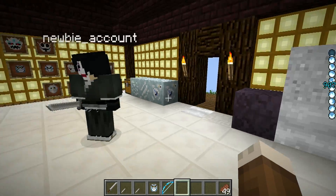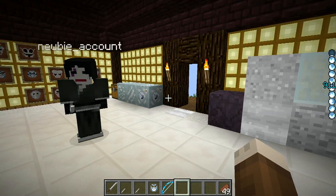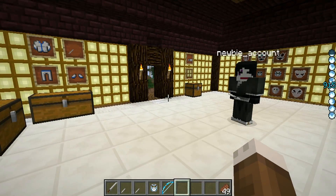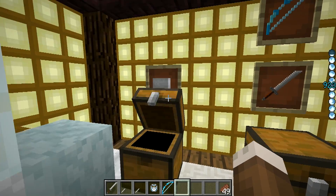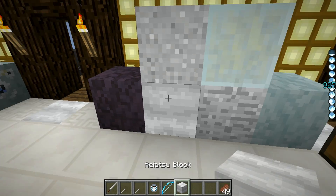So in this mod, the thing you're gonna have to do is search for hollows. When you find hollows and kill them, you'll get this Reiatsu—or Ryatsu as they label it. This is going to be kind of the main component of this mod. We're gonna first cover the crafting bit. You can put Reiatsu together in a 3x3 to get a block. And if you want soul cloth, you surround the block with the Reiatsu to get soul cloth. These are kind of your construction materials. That's what the Reiatsu block looks like.